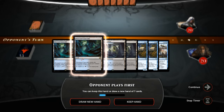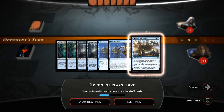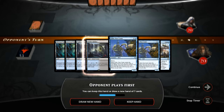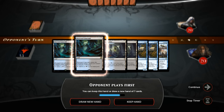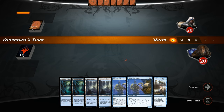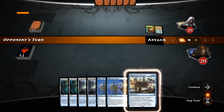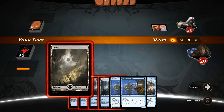Let's take a look at our opener — not particularly great but not bad. We've got two Glintnest Cranes which hopefully find an artifact, and the Thopter Spy Network. We somehow have all of our non-basics, but Sunken Hollow and Drowned Catacomb kind of work together. Let's keep this and hope the Cranes find something good. We need an artifact to enable the Spy Network and preferably a creature to connect with it.